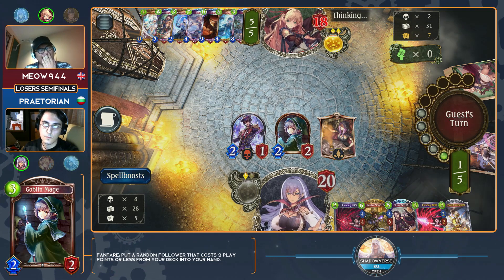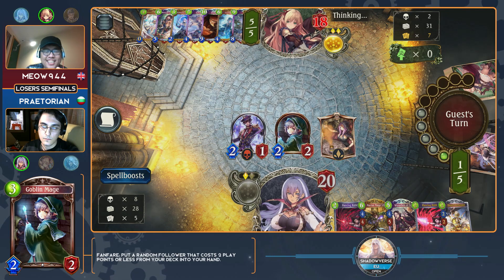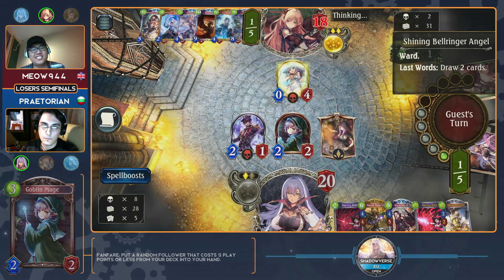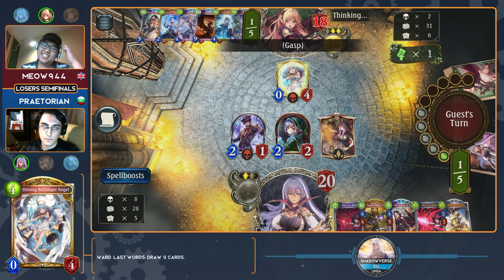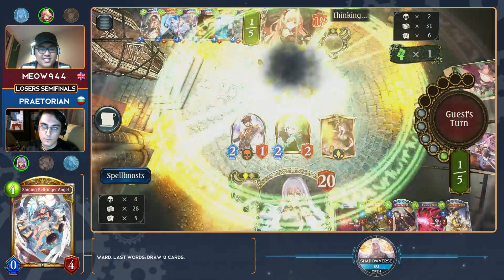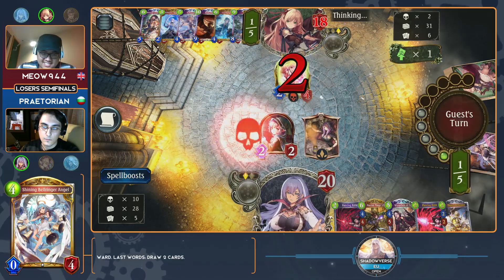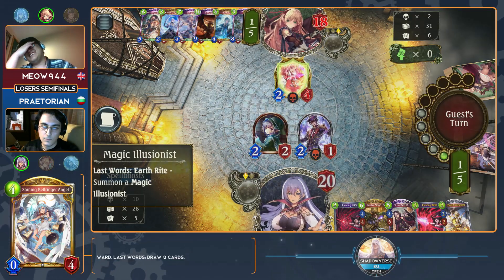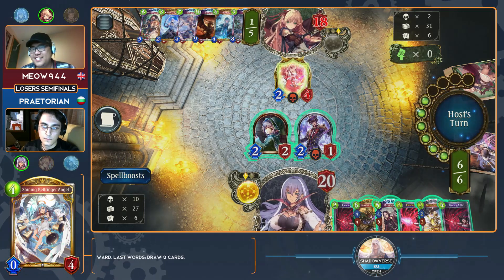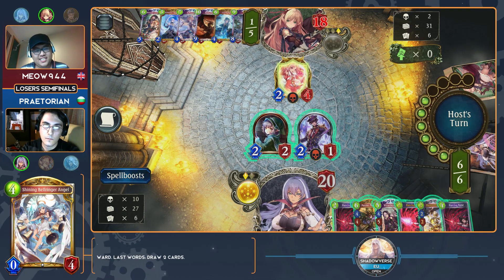Is that the Bell Ringer Angel? That's Big Lady Bell Ringer Angel. Oh gosh, it's so hard — Praetorian is playing Portalcraft but Meow has a Shining Bell Ringer Angel and Abomination. It's tough to know who to vote for these days. The Bell Ringer Angel is so cool — especially when she draws you two cards. He's got a third Piercing Rune now — this is definitely the turn to do it. He gets the third Piercing Rune to be two cost. He has six damage in Piercing Runes in his hand.